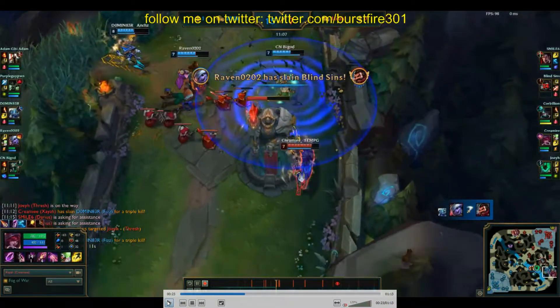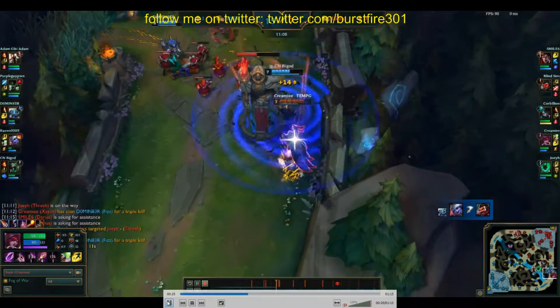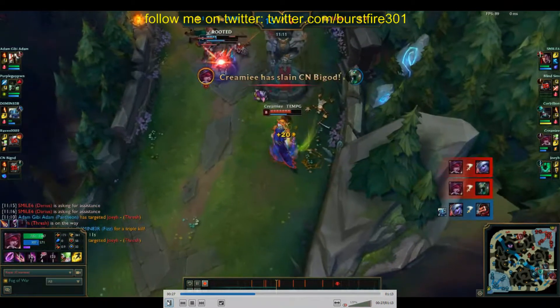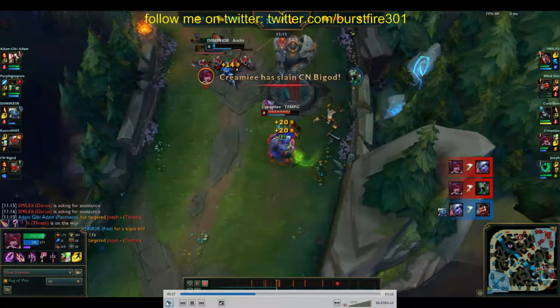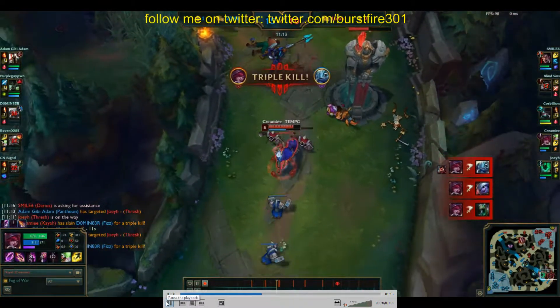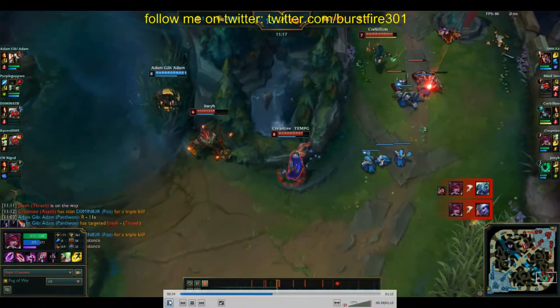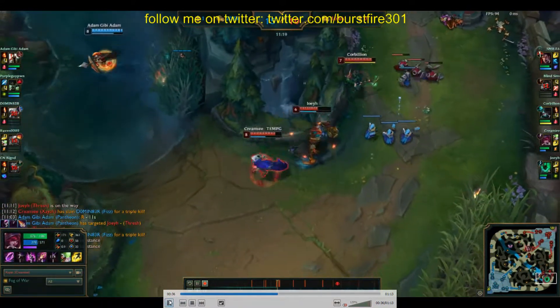He dodges your stuff. Flash forward from Fiddle. You're just pounding down Fizz. Fiddle ults. You see the Tristana under your tower — that's fine. Right here you should go for Fiddle, just kill Fiddle. You ult — I guess that's fine because Fiddle could silence you or whatever. You bring it back and get the Trist. Fizz just dies to tower, so they kind of dove into you, but you played it fine.